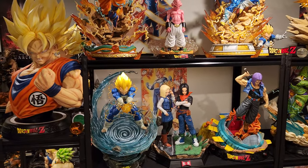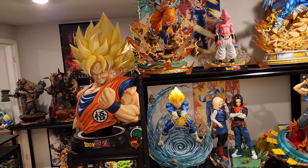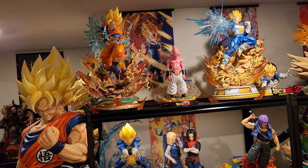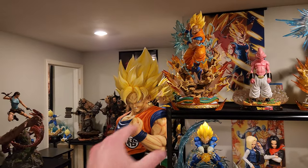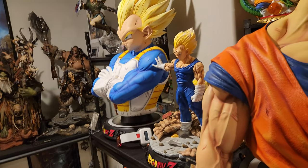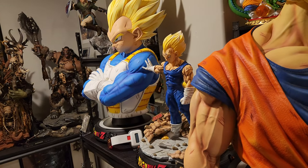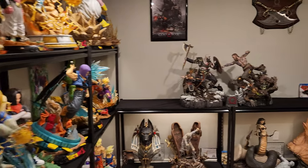Unfortunately we had to sacrifice that ultimate Goku and Vegeta setup, but we still have an epic display — we can see Prime One Goku and Vegeta both better, they're both next to their head holders, and we technically still have a Goku and Vegeta bust setup. There may be some changes but for right now I think this is the best solution I've come up with, so we're going to stick with that.